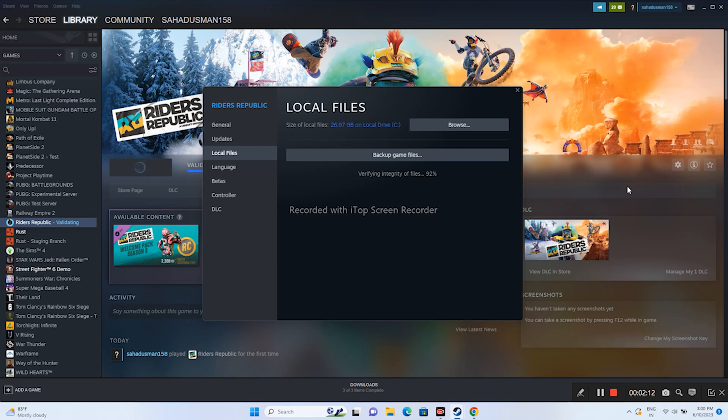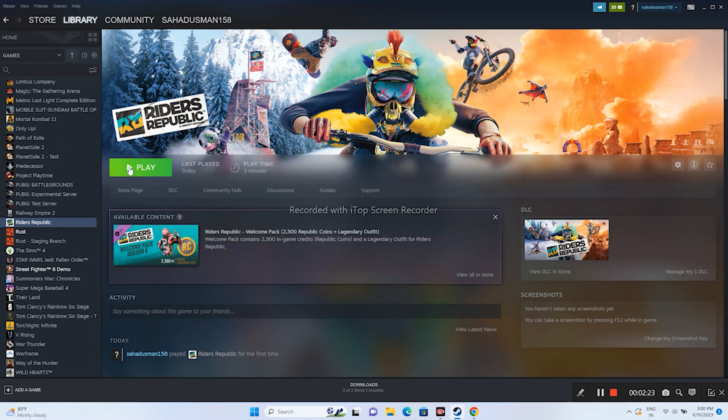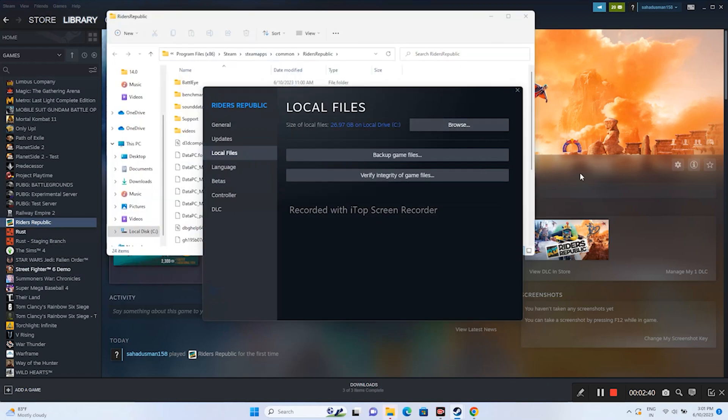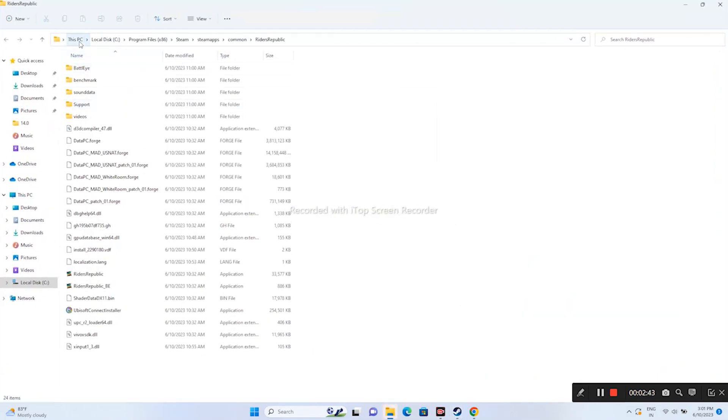The next step is to launch the game from the installation folder instead of from Steam. Right-click the game, go to Properties, Local Files, then Browse, which redirects you to the folder at: This PC > Local Disk > Program Files (x86) > Steam > steamapps > common > Riders Republic. Launch the game from the application directly rather than through Steam — this worked for many users.